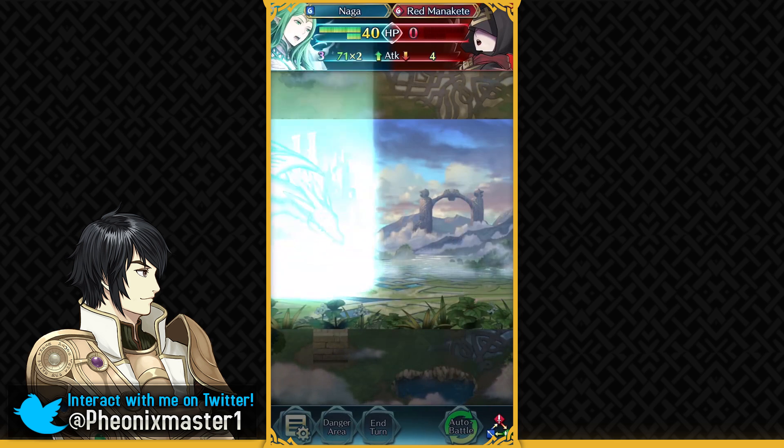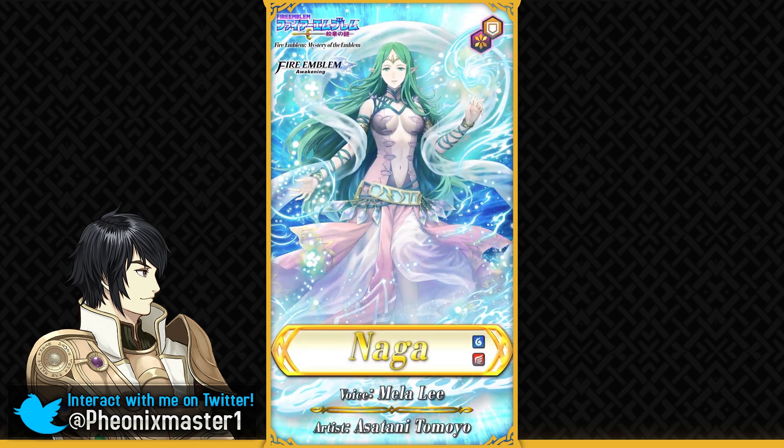She's a really important unit to pull if you care about Aether Raids. I know some people are already in Tier 21 and just care about staying there — getting consistent rewards and being content with that. If you're that kind of person, you can skip this. You don't really need the Astra Mythic Hero if you're already in Tier 21. But if you are in Tier 20 or below in the Astra seasons, Naga can definitely help you get to Tier 21. And for people who care about rankings, pulling two copies of Naga is extremely important.